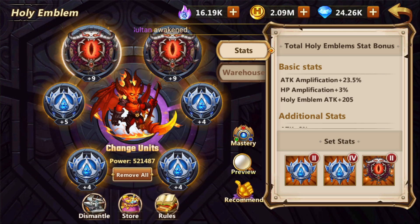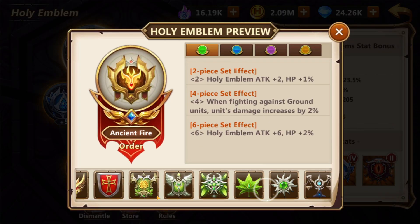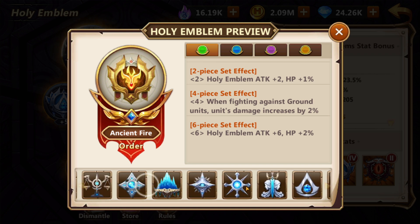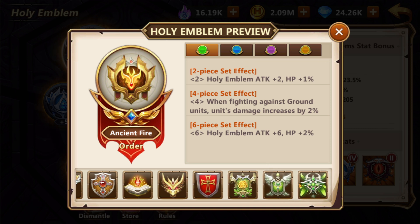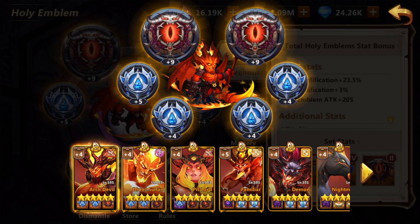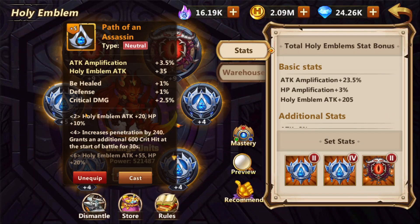Hey guys, Cain here. A while has passed since the last emblem video I made, and I think it was more or less the only emblem video I ever made. This topic can vary for different people depending on their server or the places they use units. We're talking about the Path of the Assassin emblem — whenever it came to our servers, it in a sense broke our game entirely.